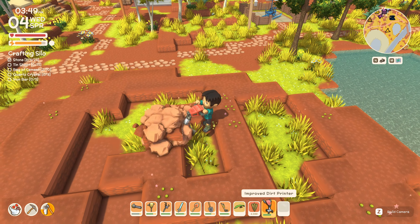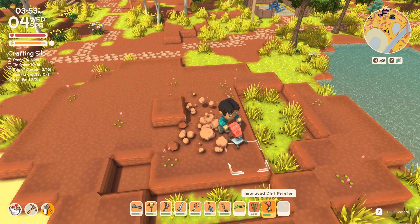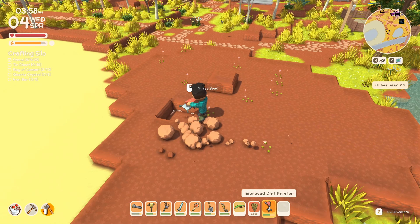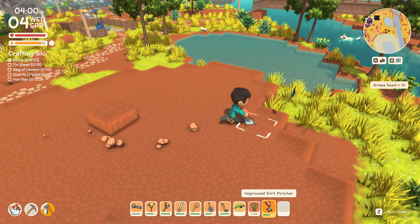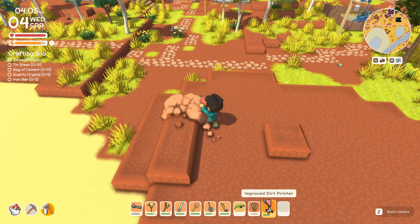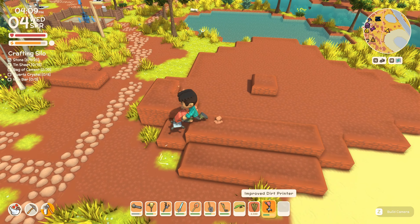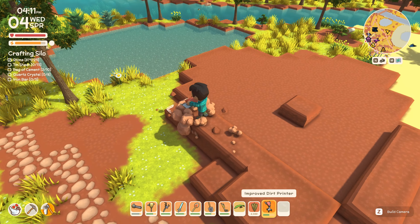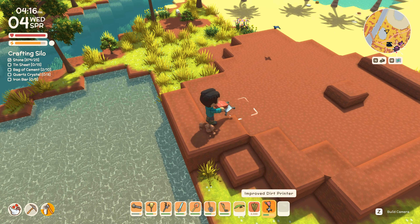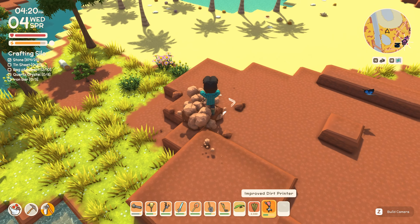I love the improved dirt printer — I don't have to be so scared all the time doing this kind of work. One of these days I need to take the sailboat out and actually go sailing, have a more relaxing episode exploring the oceans — we only took the boat out that one time when we first got it. Maybe even the next episode. We'll see, because there's obviously still a lot of work to be done, but we can have one day off I suppose.